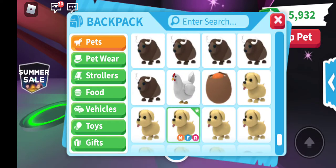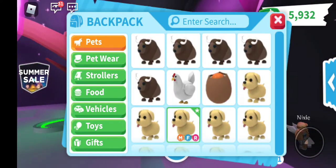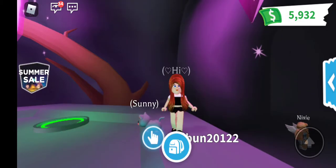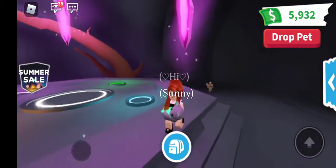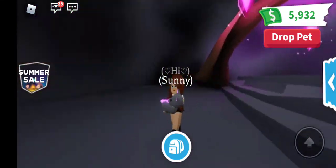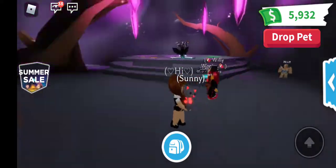So Sunny and Rainbow. These look so cute together! When I get robux, we're going to give it a fly potion and a ride potion, it's going to look so cute. OMG guys, I love Sunny. Sunny and Rainbow, so cute. I love the names.